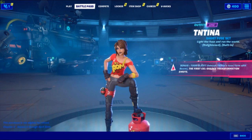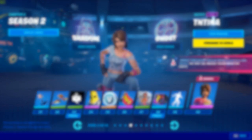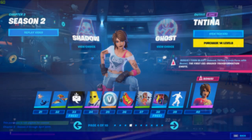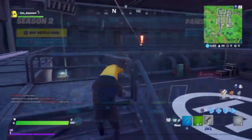Next is TNTina, which you unlock at Tier 40. Here's what the Shadow version looks like, and here's what the Ghost version looks like. It's not really that big of a difference — it's just a shirt difference. You can pick whichever shirt you like better.